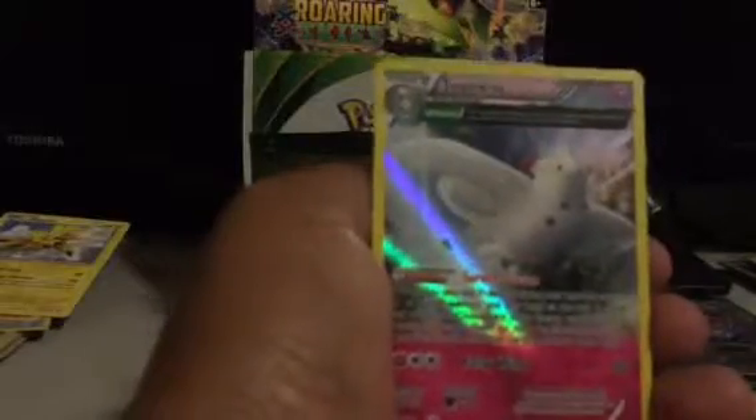Winona, Unfezant, Fletchling, Fletchinder, Voltorb, Inkay, Cascoon, Meowth, Binacle, Dunsparce Reverse, and Togekiss is my Rare. It's a pretty cool looking card here.